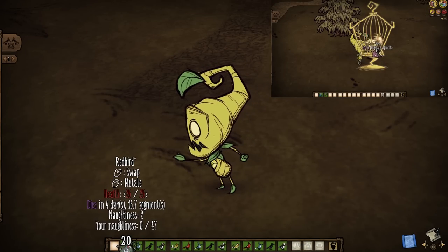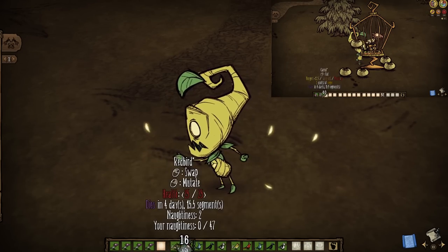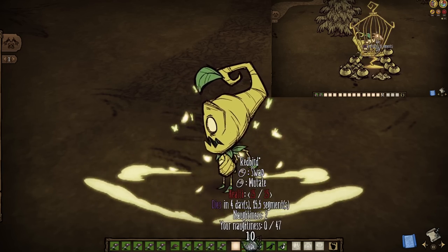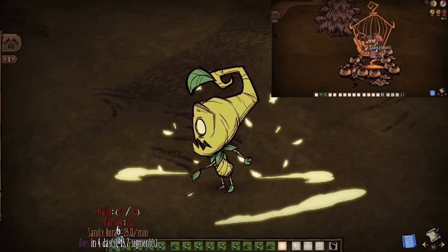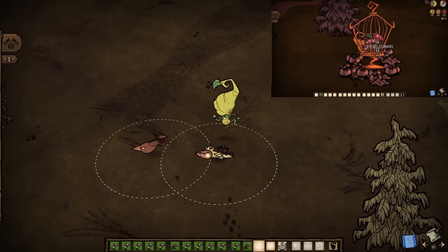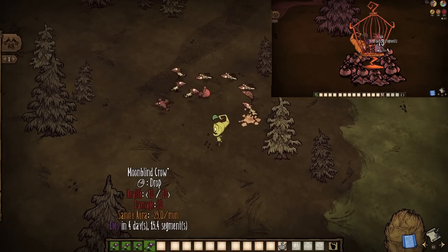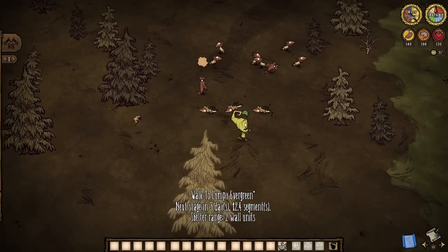We're gonna start with a big one: the ability to now transform any normal bird into a moonblind crow or a misshapen bird with the help of the lunar experiments. The process seems entirely random regardless of the bird, but certainly appears to prefer the former, as you can see right here. However, both are just gonna work just fine when it comes to the overall potentials, so no worries there.